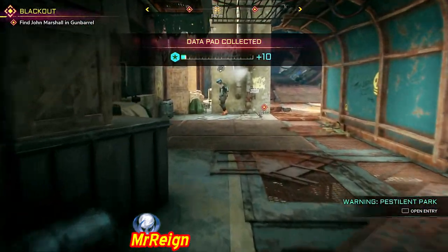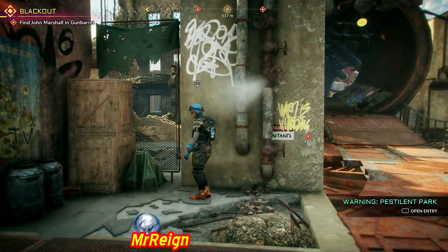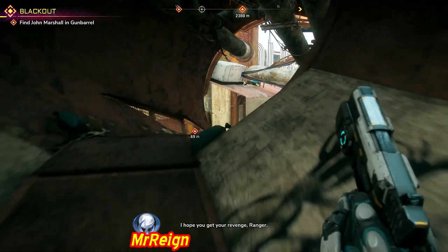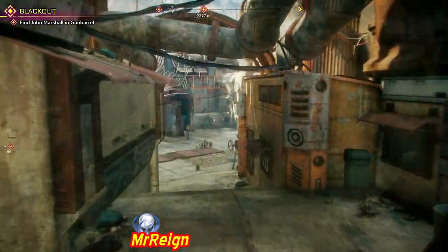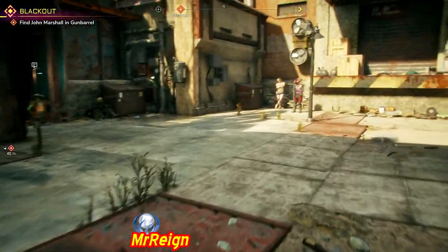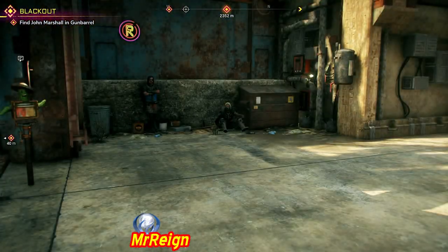Just so you know, this is following the mission Blackout, so it's the first time you come to Gun Barrel. We have to go meet the marshal and do the mission downstairs in the sewers, and then upon exiting that mission you can collect some as well. I've edited them all together so you can just collect them in one go from here.